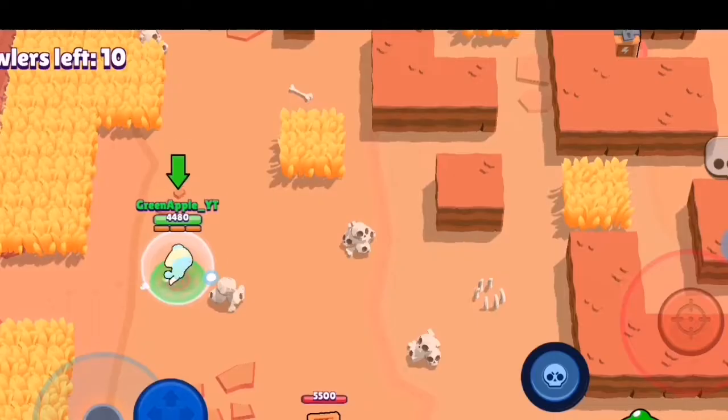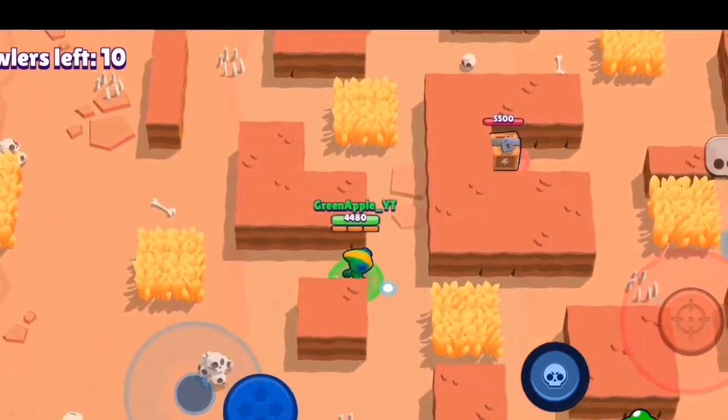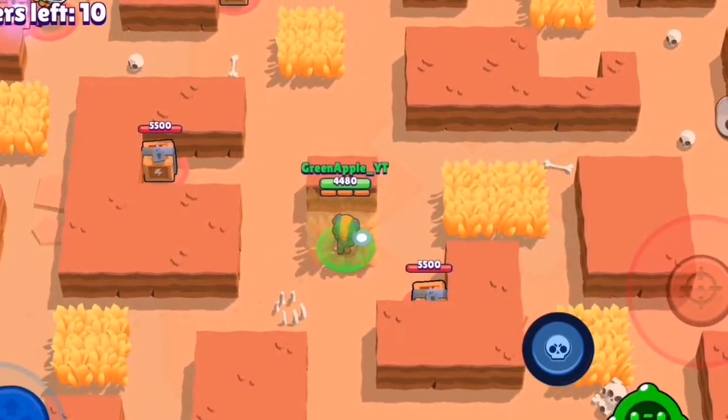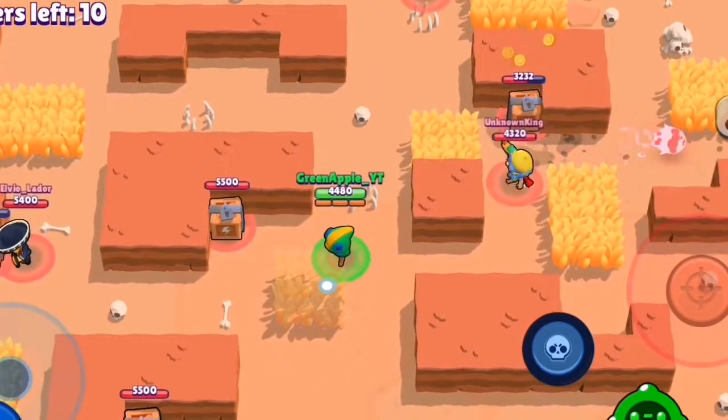These tips are really working. In Solo Showdown, just rush mid because why not? Just rush mid. Now, if you see a Bull or Shelly, just go right up next to them — you need to do damage.